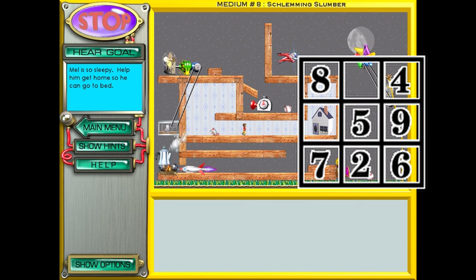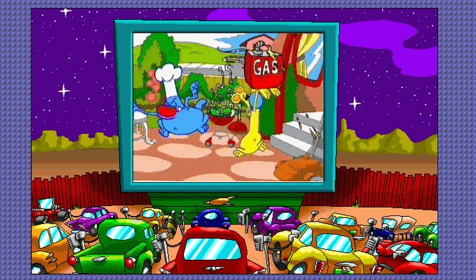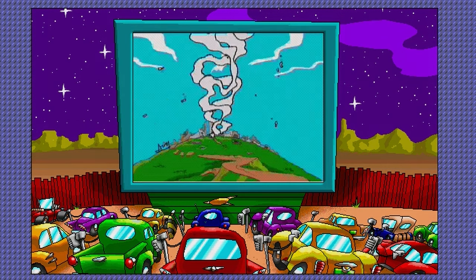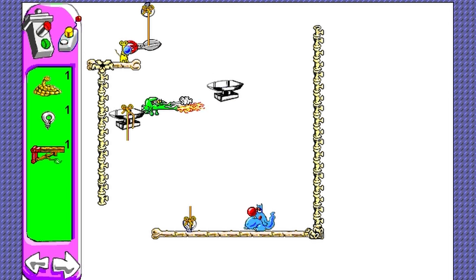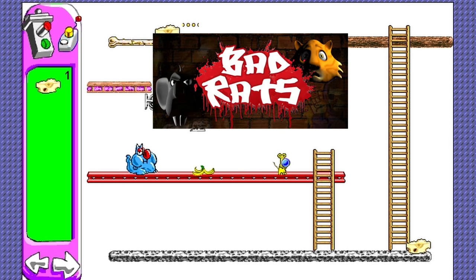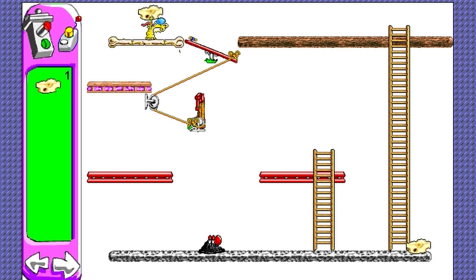It's the physics simulation equivalent of solving a row or column in Sudoku. Also, I want to highlight the fact that the Incredible Toon Machine — the black sheep of the Incredible Machine family — does indeed exist. What a strange one that is, playing something like a bizarre Itchy and Scratchy cartoon. There's more of Bad Rats, The Incredible Machine's weird violent knockoff, in there than I think most would want to admit. Anyway, moving on.